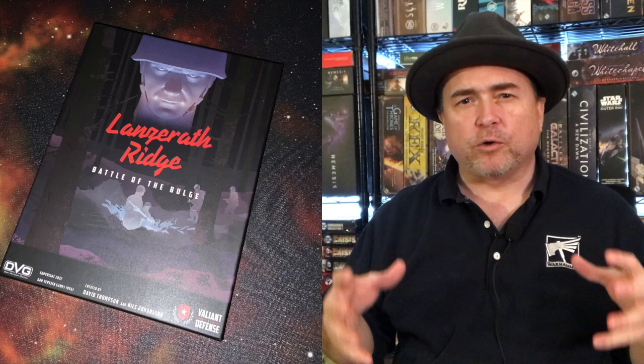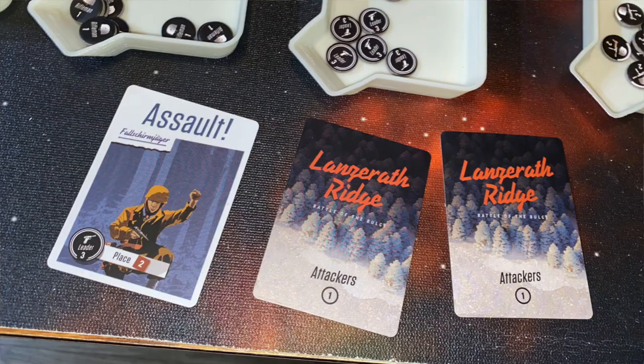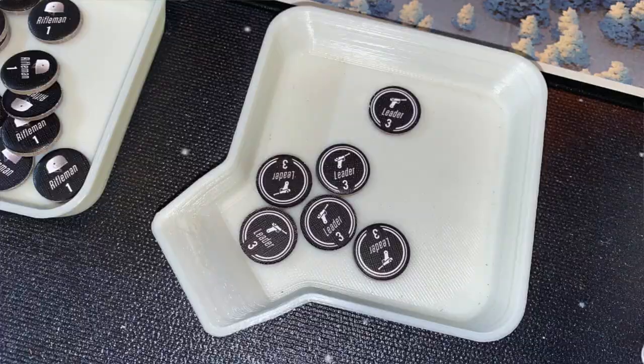The game, just like the real life battle, takes place over the course of four German attacks. There are four German decks from which you draw cards to simulate the German advance along the tracks. During the German attack phase, you resolve three cards from the specific deck you're playing from. These cards may place units on the board into specific tracks, tell you to roll a die to determine which track they start on, indicate what kind of unit it is, and among those are leaders — more on those later.